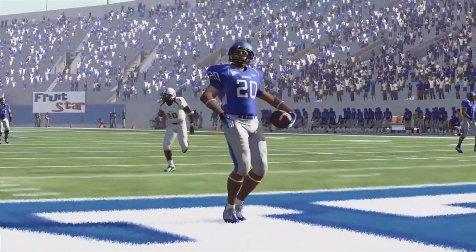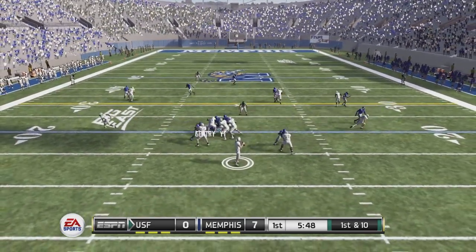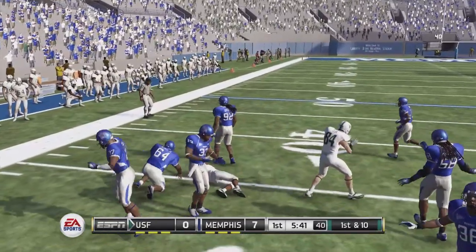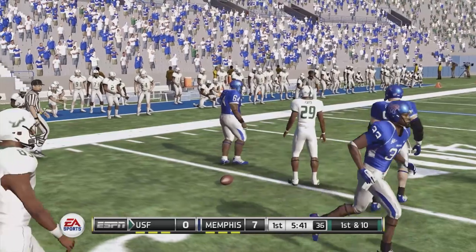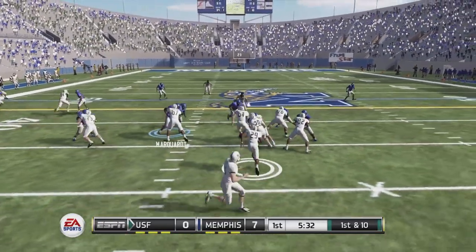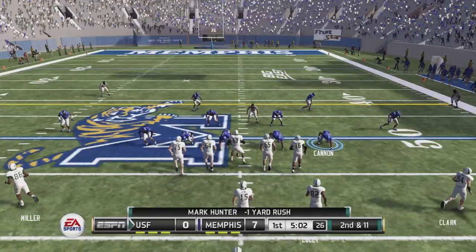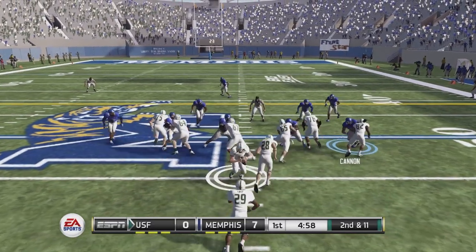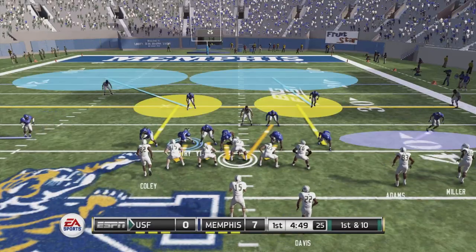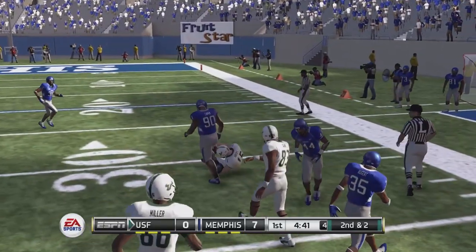Toothington able to expose that defense in a big way. Now USF takes over. They go to the left side and we can't bring the ball carrier down — bad tackling has been a problem during our two-game losing streak. The first guy who gets to the ball carrier just can't bring him down. Second and long — the tailback gets the carry again. Nazir Evans, a four-star outside linebacker, can't bring him down initially either.